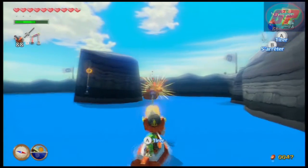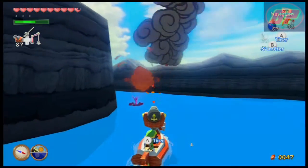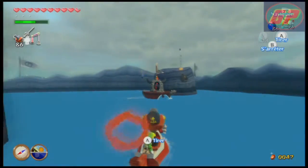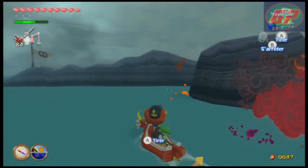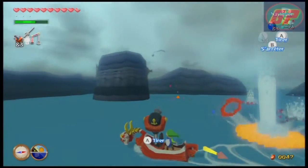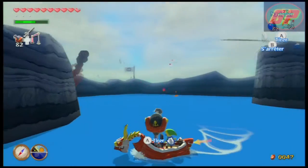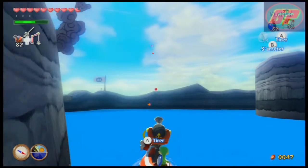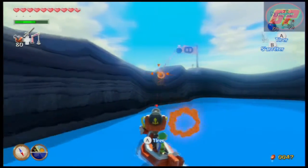Voilà, lui, il a coulé. Maintenant, il faut détruire les canons. Il y en a encore un, là. Hop hop hop. Il y en a un qui est mort. Il faut tuer les canons maintenant. Voilà, un canon de fait. Le canon, c'est difficile à manier. Dès que tu avances, tu tournes ton canon plus vite que tu avances. C'est assez chaud. Quand tu avances avec le canon, si tu es à l'arrêt, ton canon bouge. Donc, le coffre est apparu.